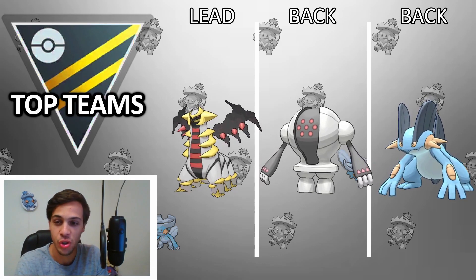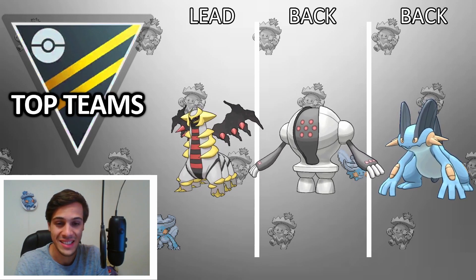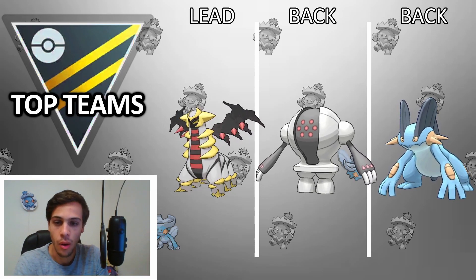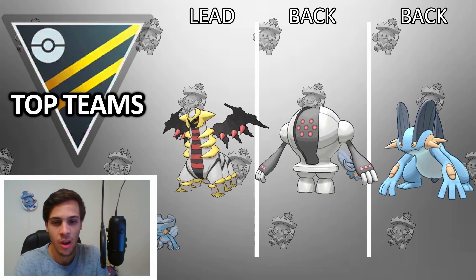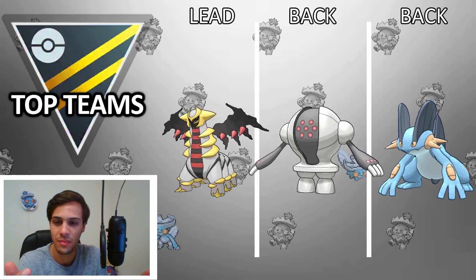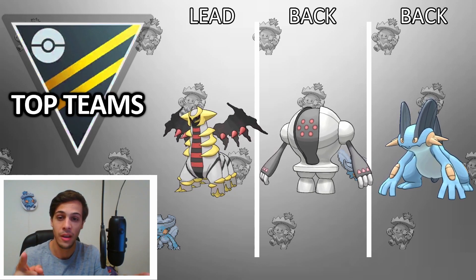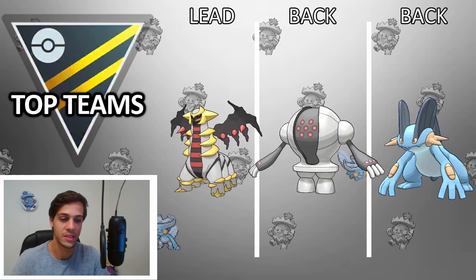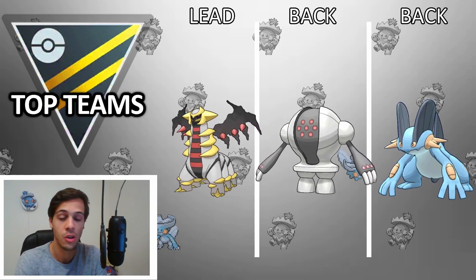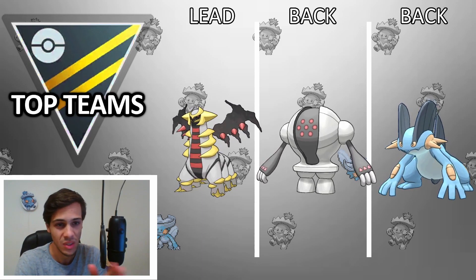Swampert runs Mud Shot, Hydro Cannon, Earthquake — the standard moveset. We all know Swampert is insane. This team is pretty common and very predictable. Once people see Giratina and Registeel, they know there's a Swampert in the back. Once people see Registeel and Swampert, they know it's a Giratina. They know the team — and you should know the team as well. If you see any two of these Pokemon, you should know the third, because usually that is the case. So keep that in mind when playing your battles and also when building your team — if you can counter this team, you probably have a pretty solid squad.